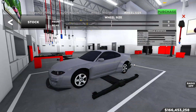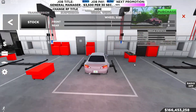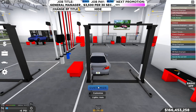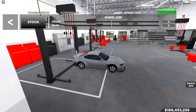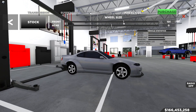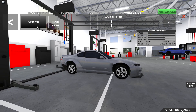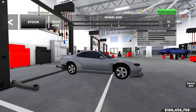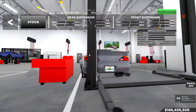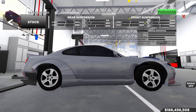We'll do tires first to get a good gauge on what we need overall. Let's look at wheel size — we definitely need bigger tires on this wide body kit. 100 doesn't look great, but about 60 looks pretty good, so we'll go with 60 and purchase. Then we go to suspension and drop the car — 60 in the back and 60 in the front — so it's lowered nicely without dragging on the ground.